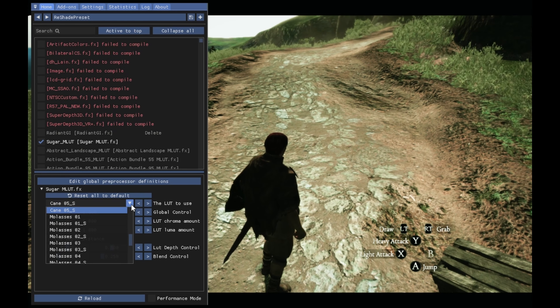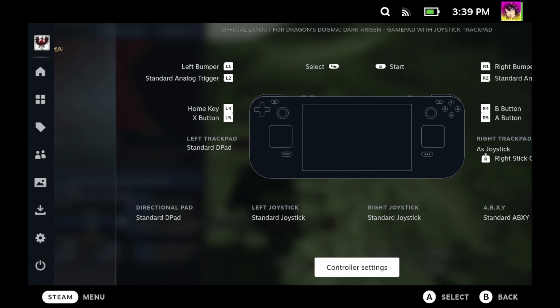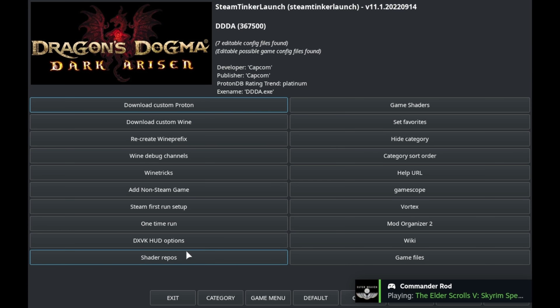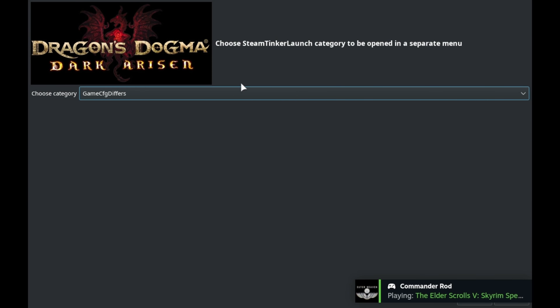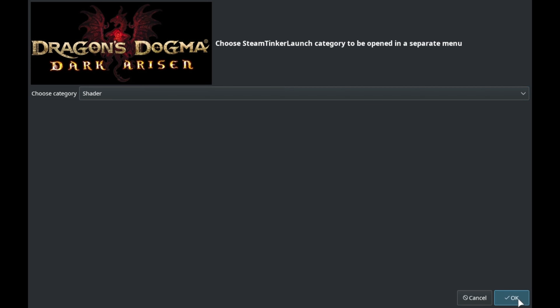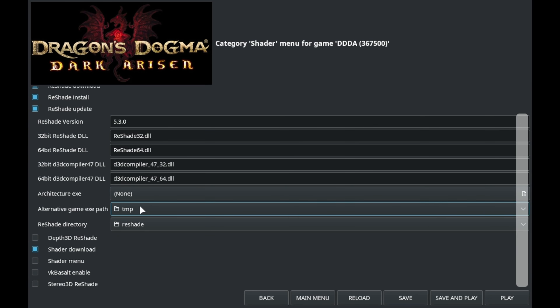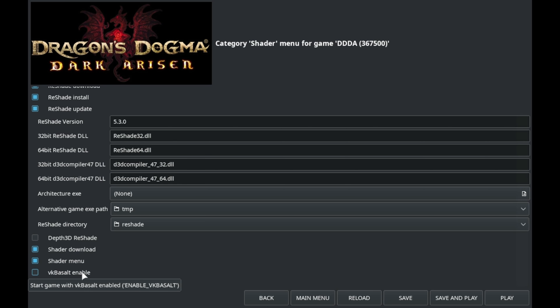Let's talk about Reshade. Reshade is a generic post-processing injector. Digital Foundry has an excellent video about Reshade and what it's fully capable of — I'll admit I'm kind of a Reshade noob. First and foremost, you'll want to go into the Category menu, then select the Shader option, click on it, and press OK. Once you load into it, all of the Reshade boxes at the top are not enabled — you should enable those, as well as Shader Download and Shader Menu.